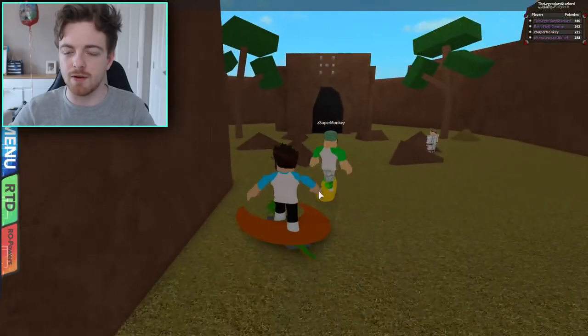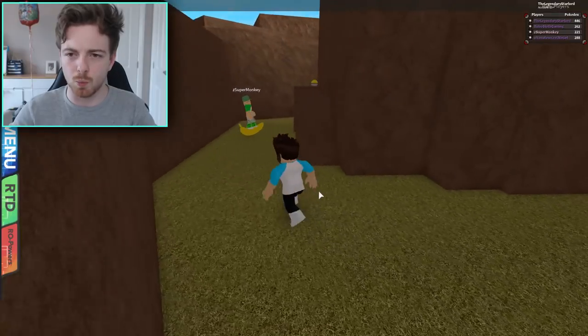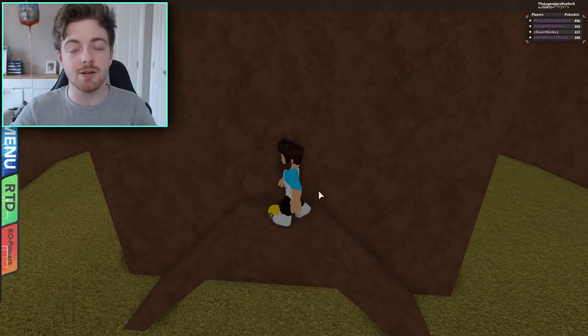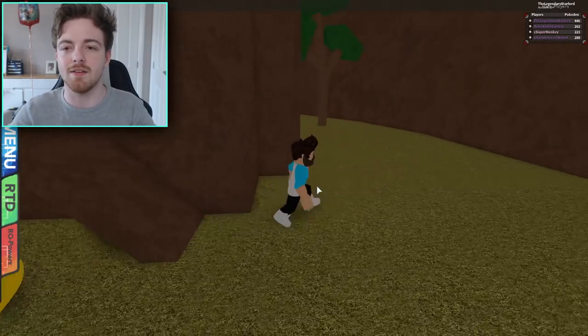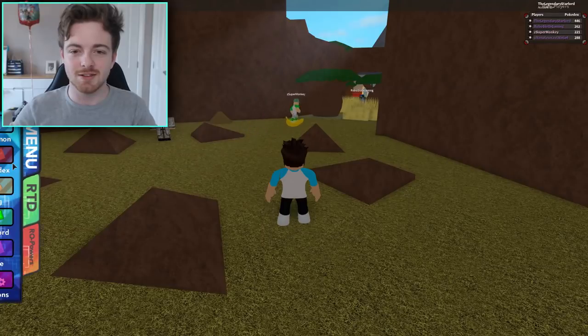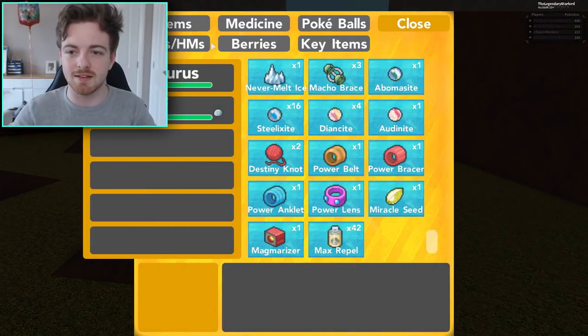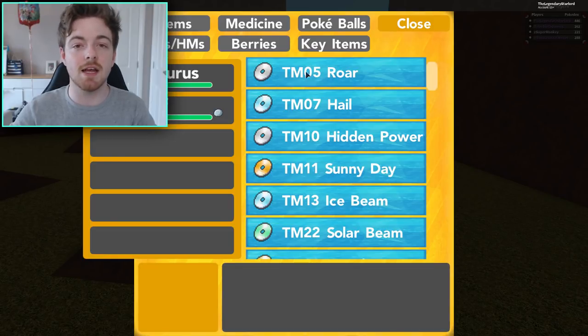If you go to the back of where you can find Reggie Rock, you will notice they've added some new little thing, and you can actually go and grab it — it is TM number 5, which is pretty cool. Let's go to bag and check what this TM is. Scrolling back up — this TM is Roar. Pretty good TM.